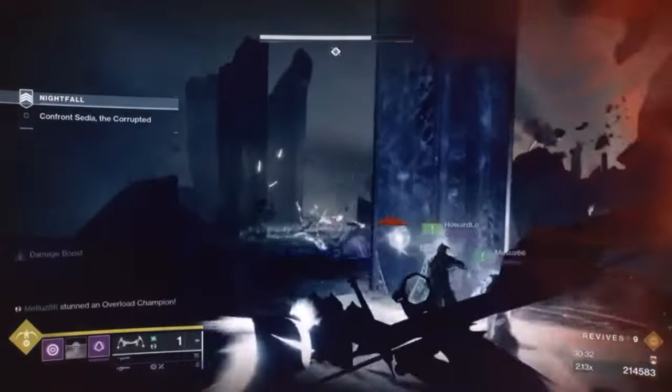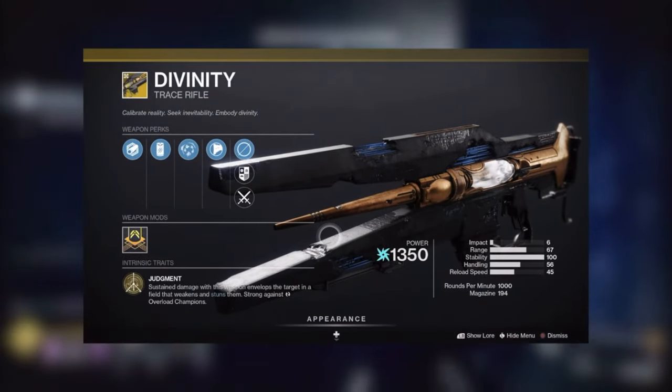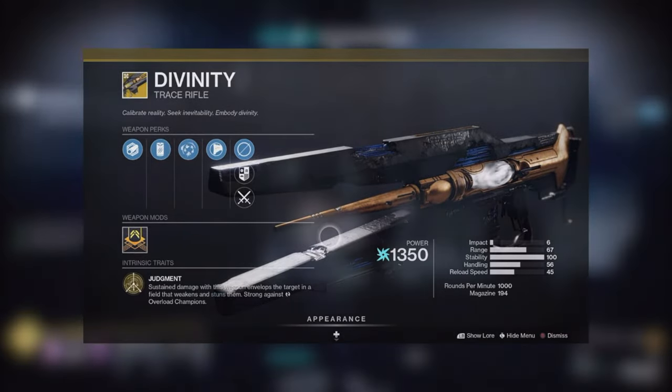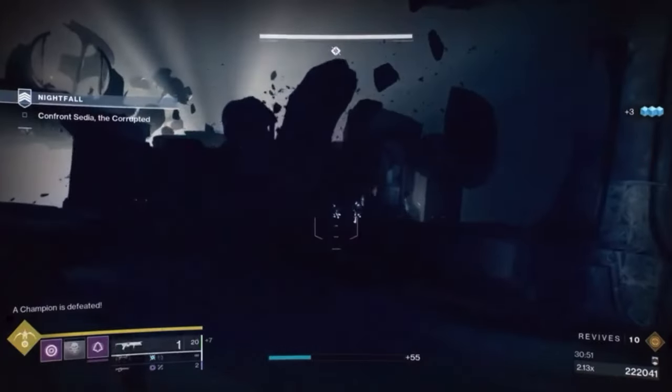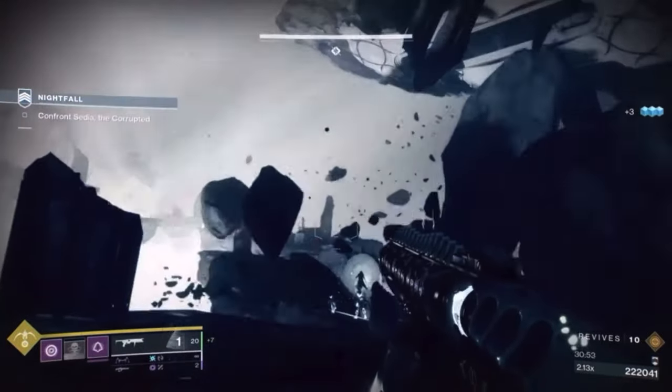Make sure to stay in cover while taking out the vandals and the overload champion, and use Divinity to stun the overload champion — you also get a debuff from Divinity making it easy to kill the champion. Then break Sedia's shield with the relic, and after that you can use Storm Chaser to quickly defeat the boss.